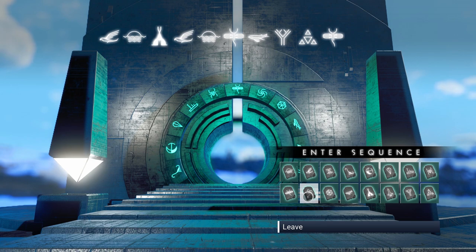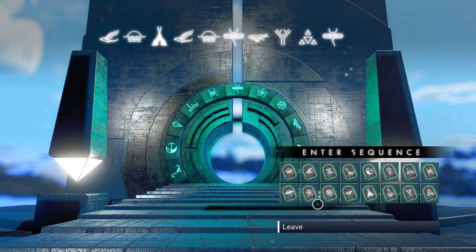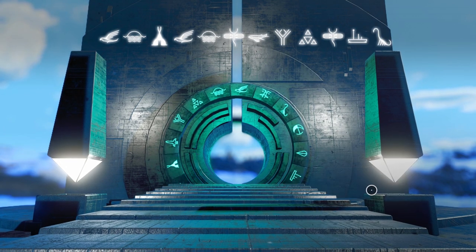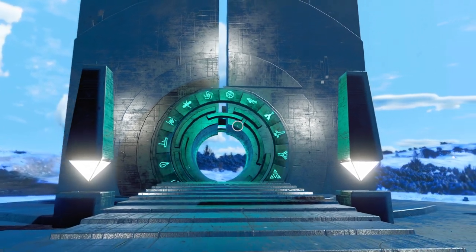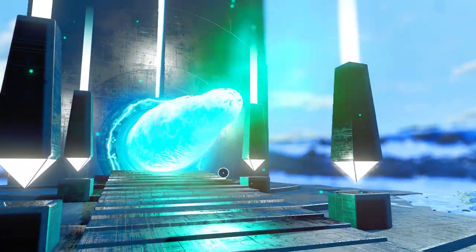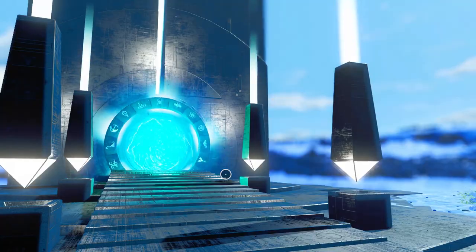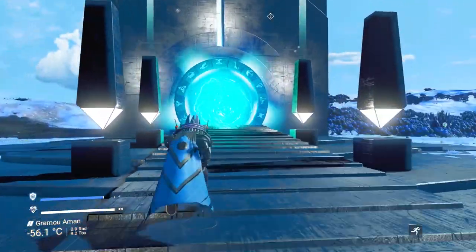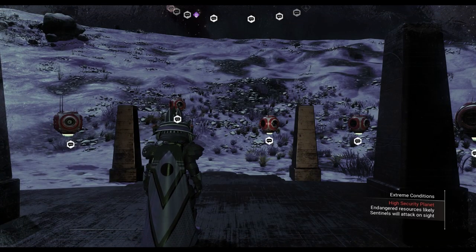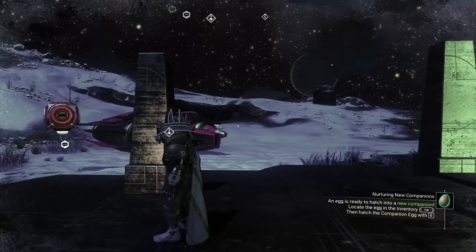The next thing you need to do is put in these exact coordinate glyphs — take a screenshot, pause the video, do what you need to do, and enter exactly those glyphs in order to get to the correct world. Once you've put in the glyphs, just run through the teleporter and I'll meet you on the other side.